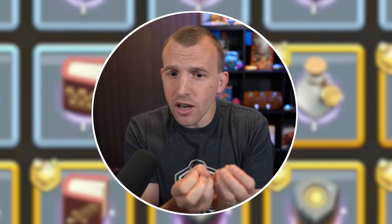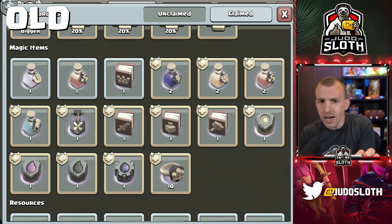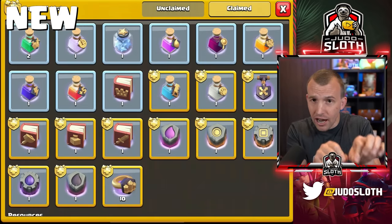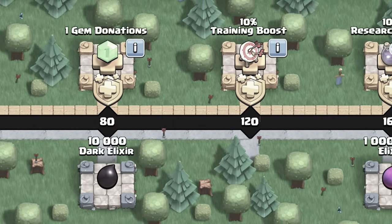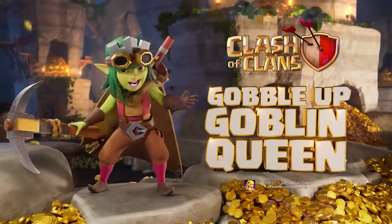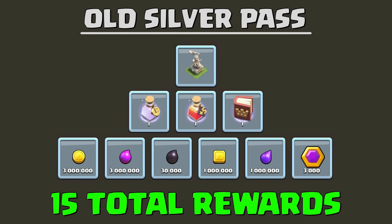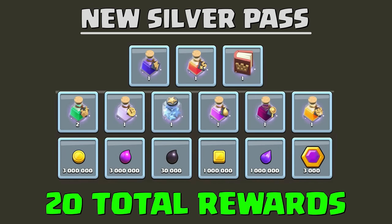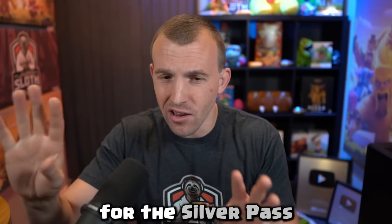Whilst this video is really focusing on the paid version of the pass — the gold pass — I did see that there were a couple of changes in the dev build for the free-to-play pass, the silver one. When I looked at the total amount of free rewards in the previous month, the June gold pass, there were 15 silver pass rewards. In the dev build here there are 20 rewards, so potentially an increase in rewards for the silver pass.